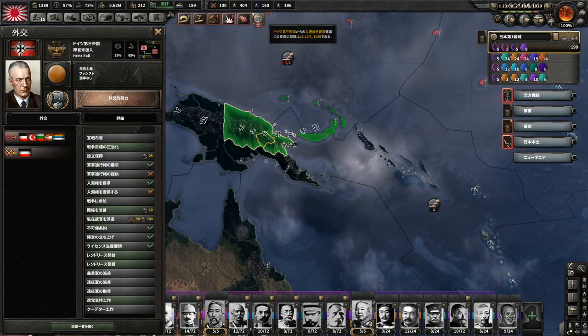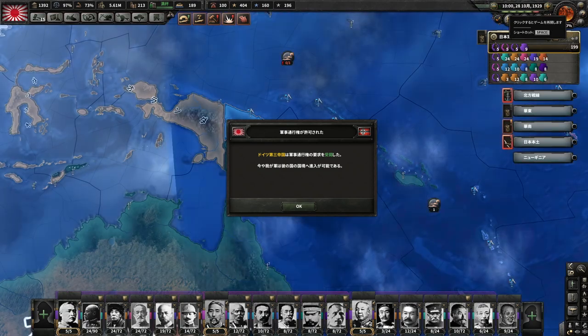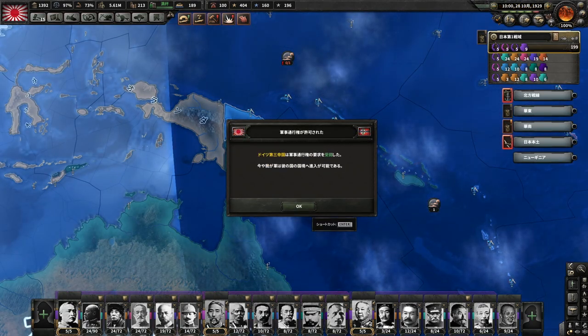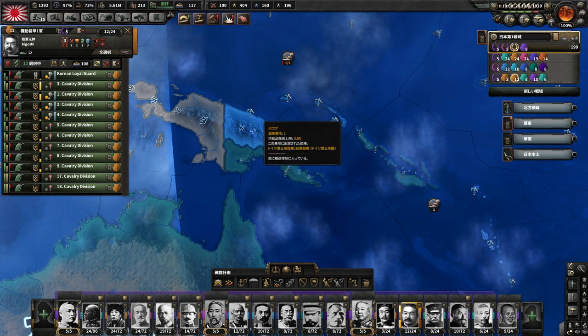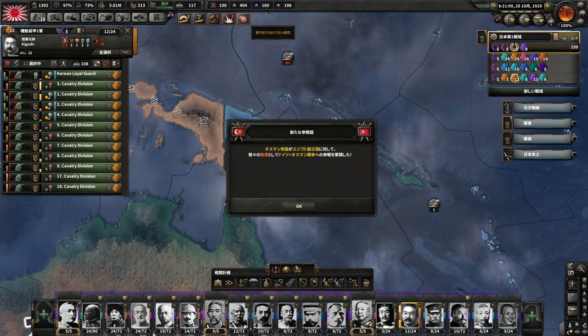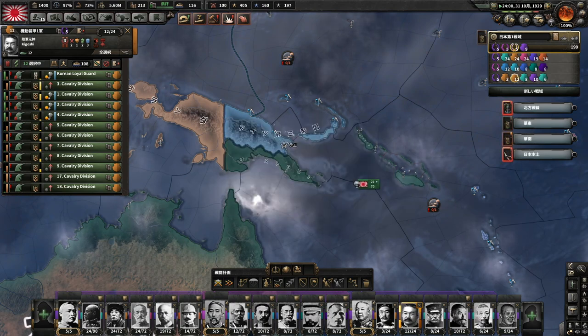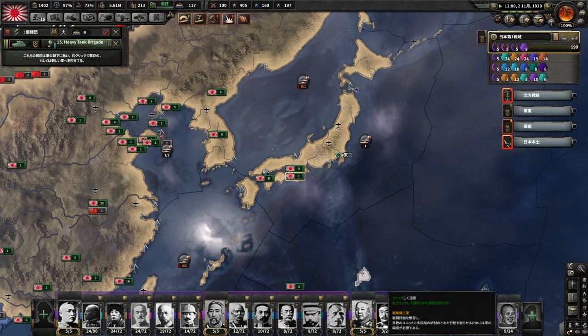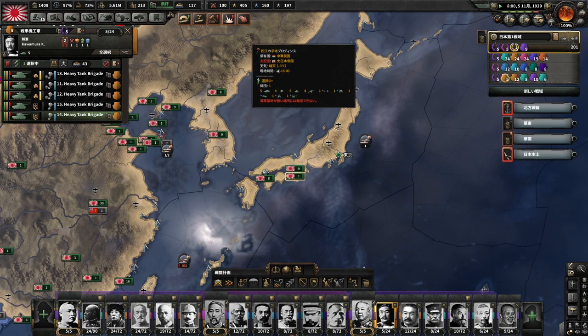これが飲まれればすぐに部隊を送ります。OKだ、承諾したね。では我々の軌道走行一軍を送ります。軌道走行一軍が活躍をしてくれればそこは守りきれるでしょう。